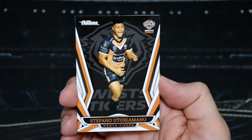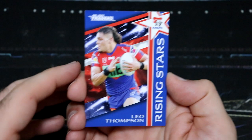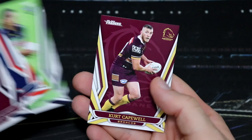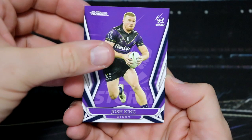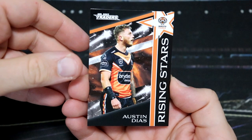Let's see what we get in our second pack. We've got another Rising Stars here with Leo Thompson for the Knights, and more Knights action — David Klemmer, Pearl Parallel. You can get the gold versions of those which are serial numbered — I think they're numbered to about 72 — but those are one every 36 packs, so quite hard to find. Got Titans, then Storm back to back. And another Rising Star — that's three Rising Stars back to back in our Titanium packs. We've got Austin Diaz for Wests.